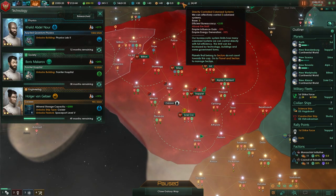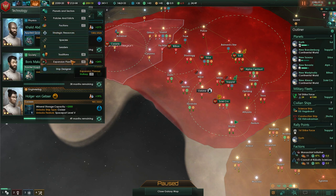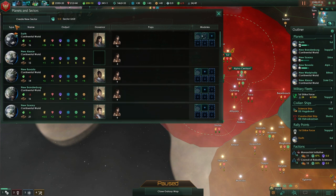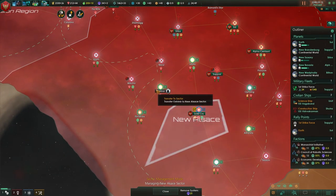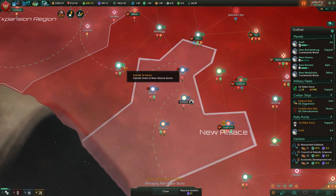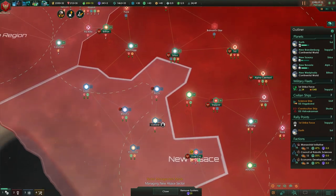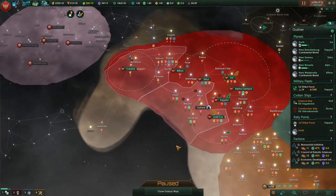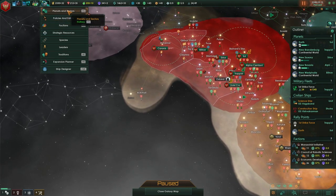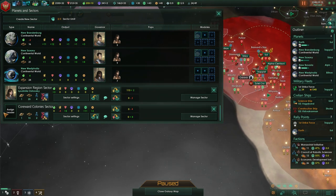I guess we're going to have to create a sector — just give them a tiny little sector, they'll be all right. We can give them this Enclave; that doesn't keep us from using it. Give them some more minerals, some more science — that's enough, and maybe this neighboring system just to make the borders look nice. Nothing within two jumps of a core planet. This could be the Coreward Colonies sector — we're very close to the Galactic Rim. They've got to get a leader, and this will be our last leader.